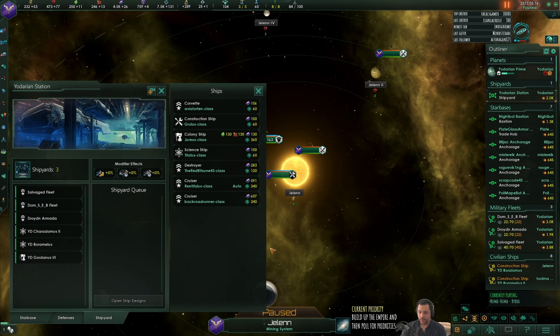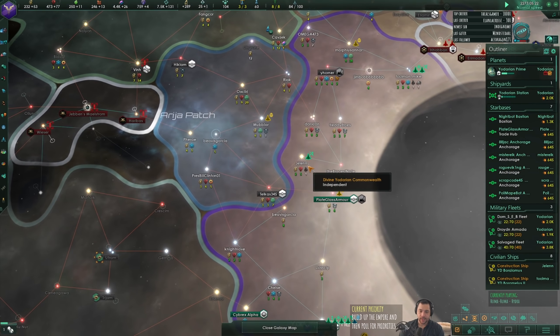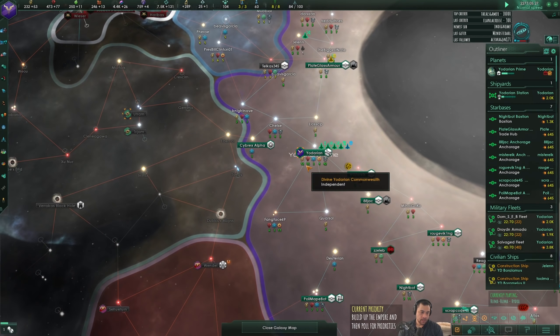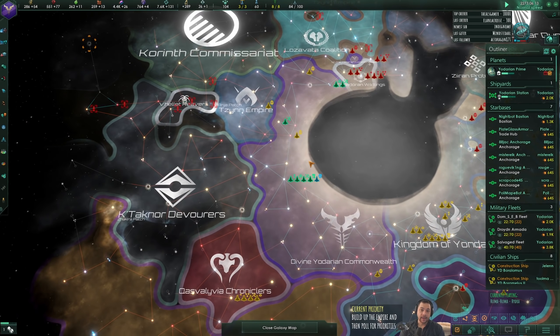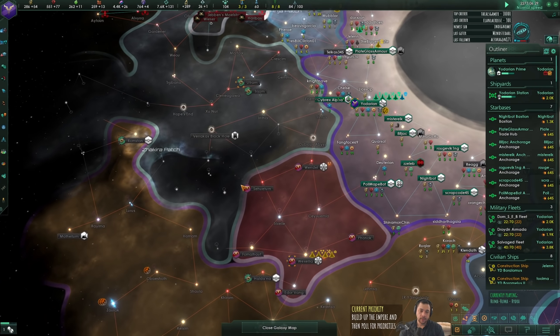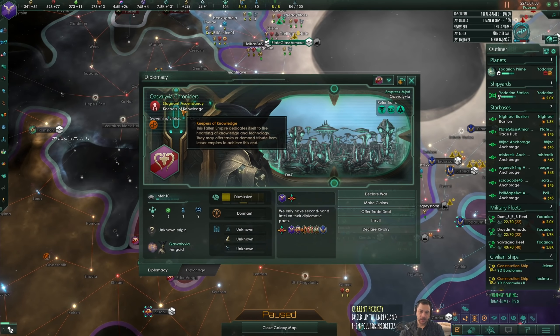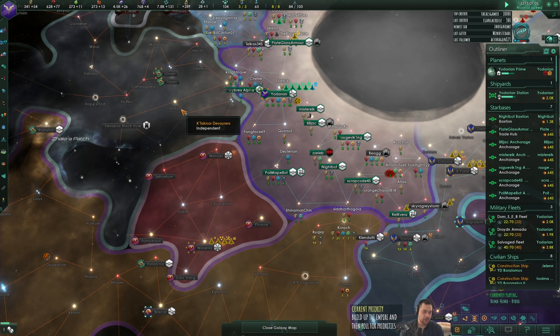Let's go ahead and get another construction ship to be rolling out two habitats at once. Is there any way to get Enclave Species' pops? Yeah, actually there is. The racket can sell you pops. Or you can invade the territories of the Keepers of Knowledge and go to their zoo world and get pops that way too. There's a few weird ways to do it, but not a reliable way.